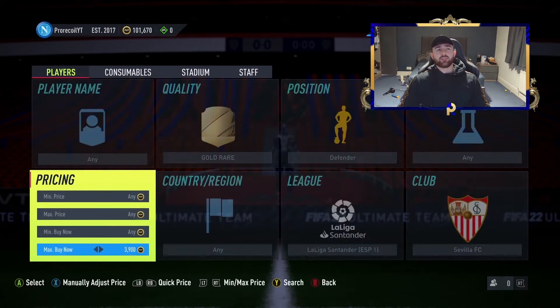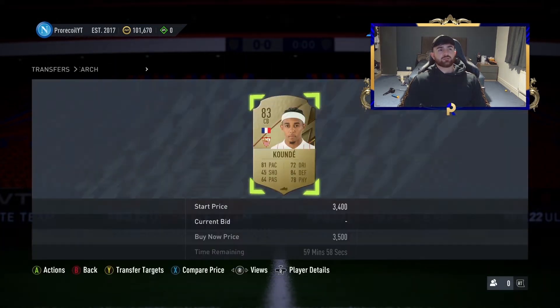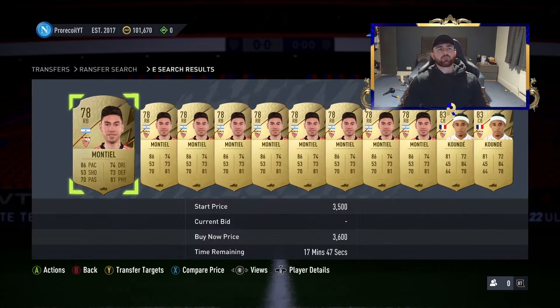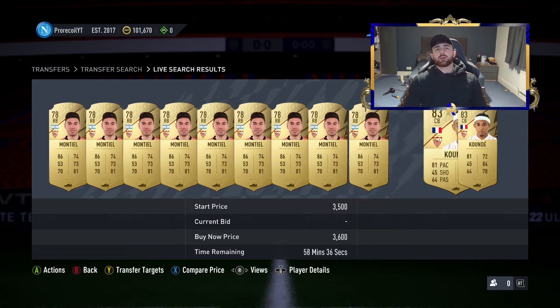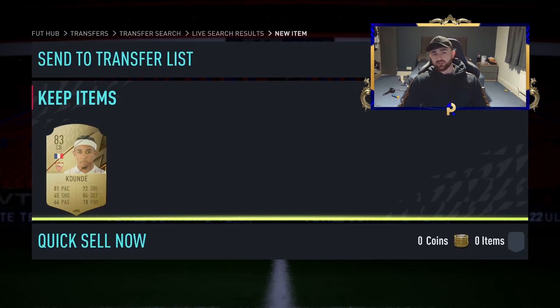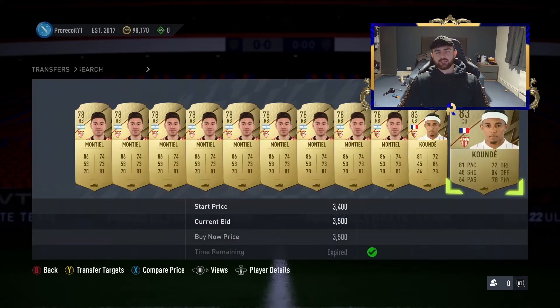Looking at it right now we're looking over 4k for the cheapest player, or around that mark — 3.7 even right now. The 70-rated is pretty expensive, so if we knock this down to the cheapest it can be we've got 3.5 there. Let's have a look — 3.6 — just seeing where we're going to be buying these guys at. I think 3.5 might actually be a snipe.